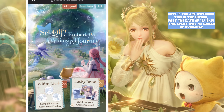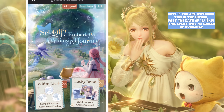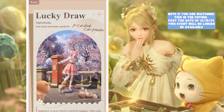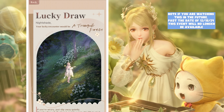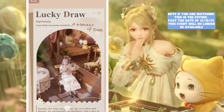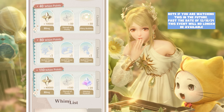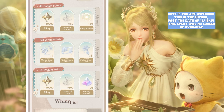Once you log in, you'll see a screen with two tabs: Whim List and Lucky Draw. Lucky Draw is basically just for fun — type in your name, press claim, and see what you get. You can share it with friends or draw again. When you go into Whim List, it gives you a list of rewards you can claim once you have a certain amount of points. You can claim all the gifts by inviting friends to pre-register, which is a very simple and painless process.